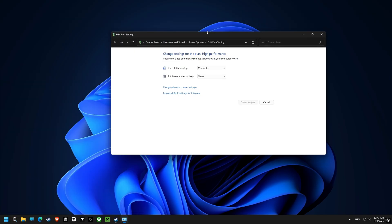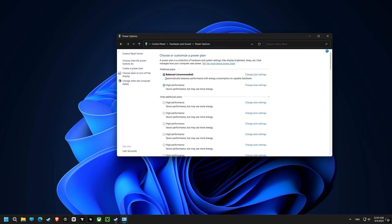Now let's switch gears and select a high-performance power plan, which will make sure that your computer is always running at its maximum potential.